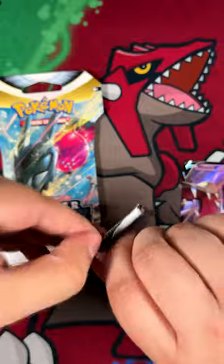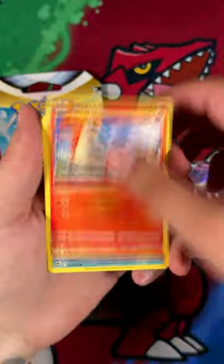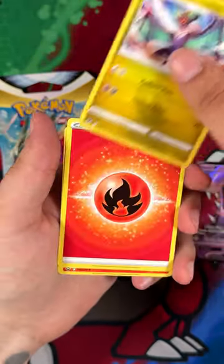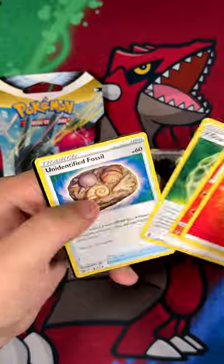I have a good feeling about this one. A bunch of commons, and a Judge Fullard — nice. That's a pretty cool pull. In terms of pulls for Silver Tempest though, a lot of them are pretty good, especially the Trainer Gallery cards.